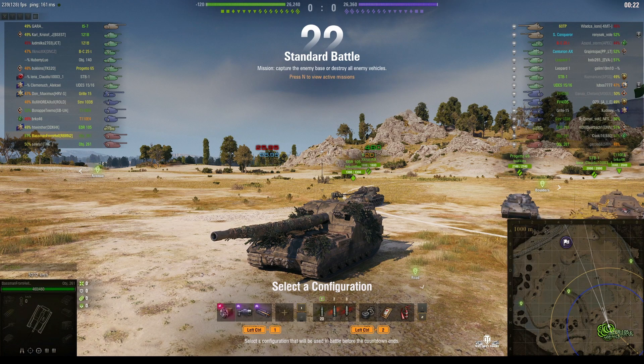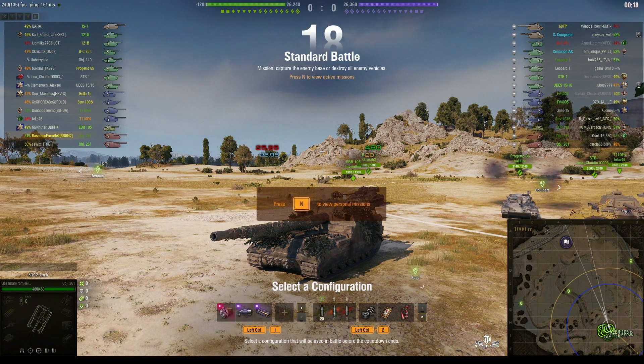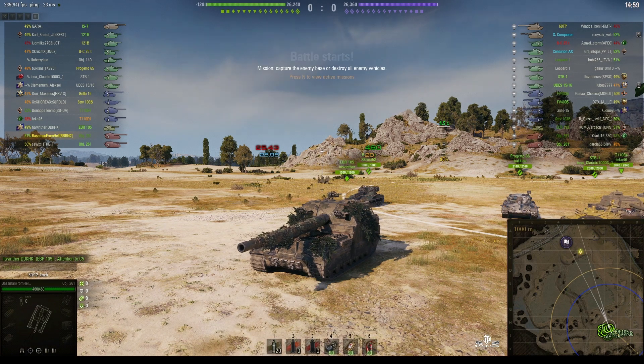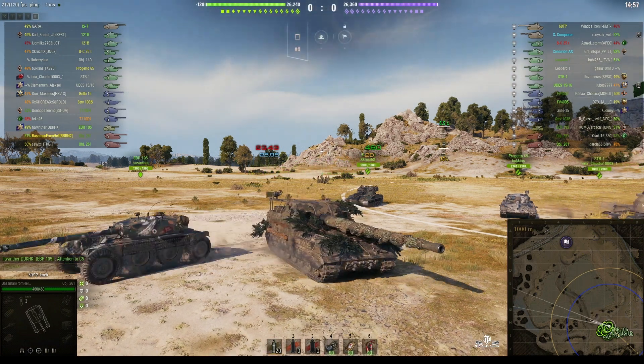Welcome back to WhatRT Noobs with General Disturbance. We've got two great replays for you today. You're looking at the Object 261, the tier 10 Soviet SPG, located on the South Spawn of Steps, and this one is under the command of the Baseman from Hell. He's in operation again in an arty, teamed with another Object 261, so this should be fun.